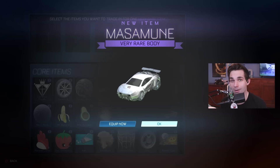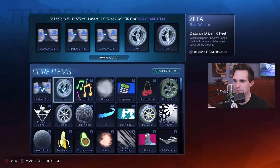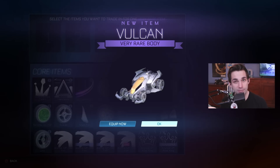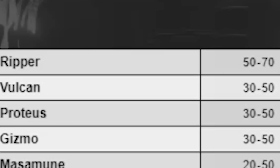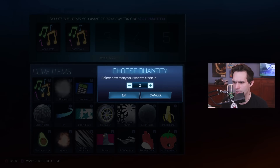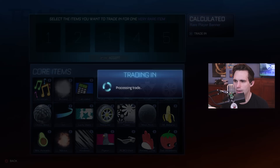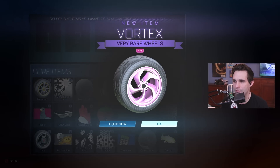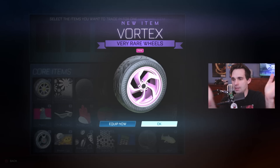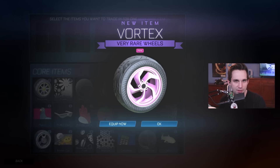Getting rid of the Moss Immune car body since I already own it as a legacy item. Getting rid of some Zeta wheels since I already have a ton. Oh, the Vulcan — another very rare car body worth nothing. Trading up accelerator boosts, some of the burnouts — I think I already have a legacy burnout but I don't want to risk losing it. Trading up the calculated boost, and we got the Vortex — finally a painted item!